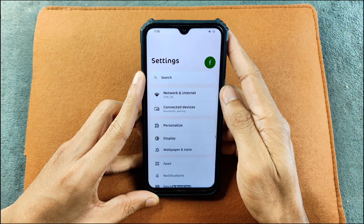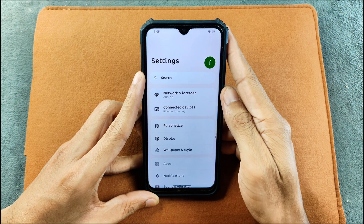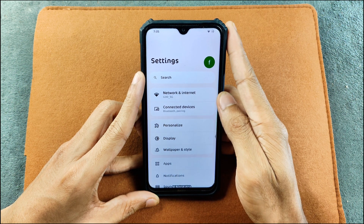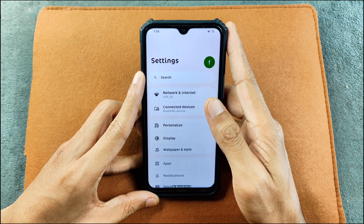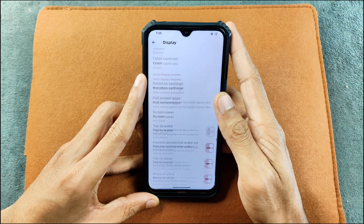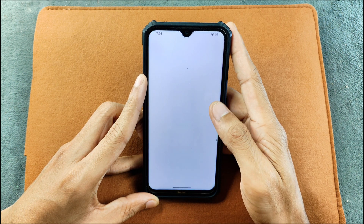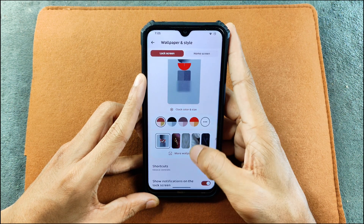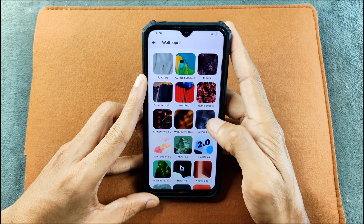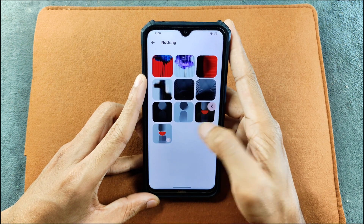In terms of network and connectivity I haven't really faced any issues. I did try phone calls and messaging. Many of you asked whether the call recorder works, but I didn't really try that. In the display section we have auto brightness and other functions. In the wallpaper and style section we don't really have AI wallpaper, but we do have pre-installed wallpapers which are really good, and also Nothing wallpaper which I'm using right now.